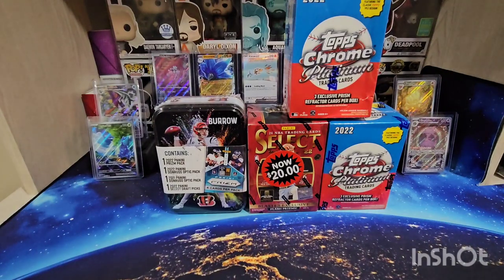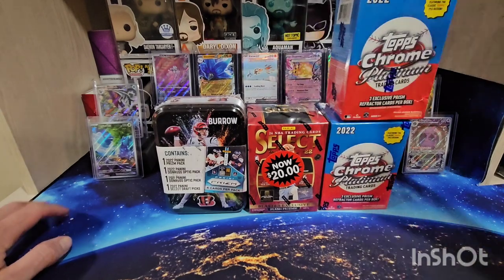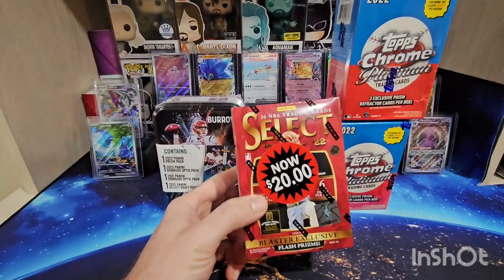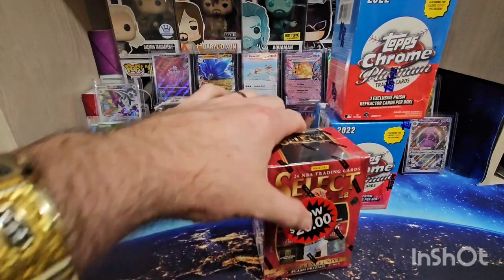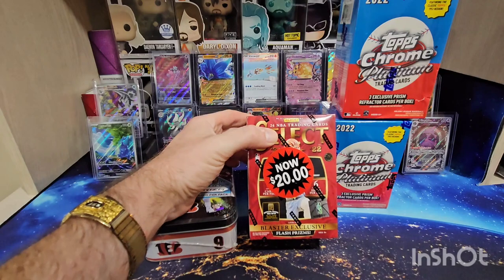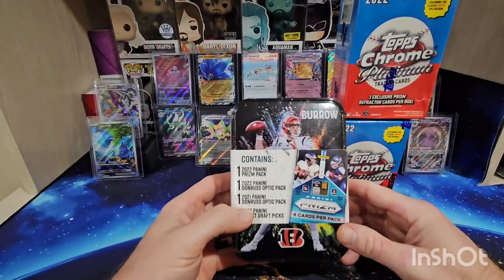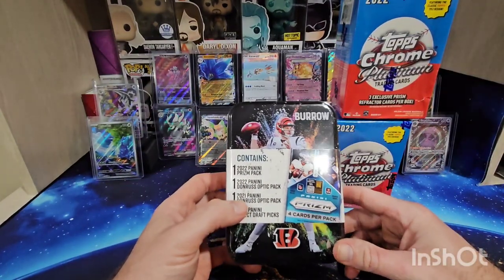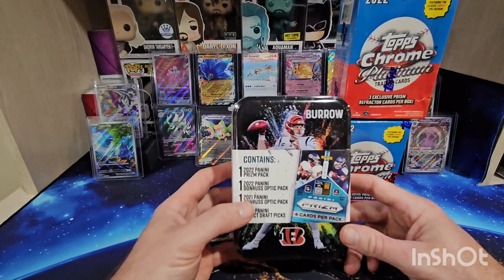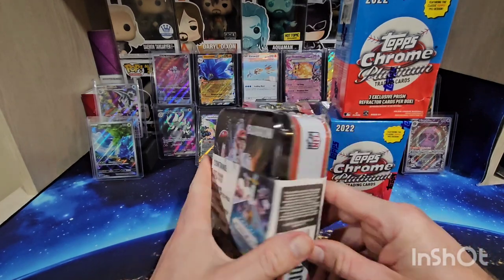Hey, what's going on YouTube, it's Big J Money and I'm back with a video. Just got back from my local Walmart — they had pretty much full stock. They had these select blasters for 20 bucks, they also had Illusions basketball. I did grab one of those; I know it's last year's stuff, the class with Cade and Jalen Green. I've been seeing a lot of people rip these. They had about 12 of them but I wasn't interested in more than one. I did find the Burrow, so I went ahead and grabbed it — I'm going to rip that today.